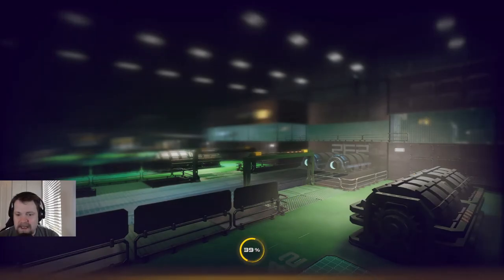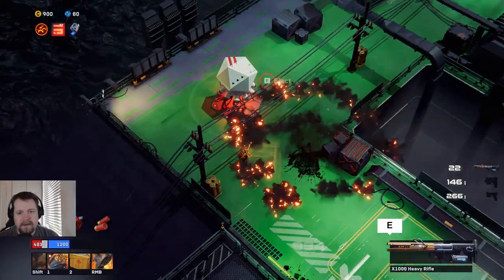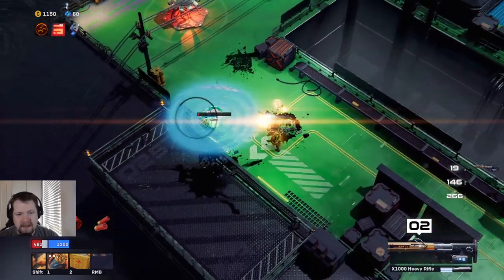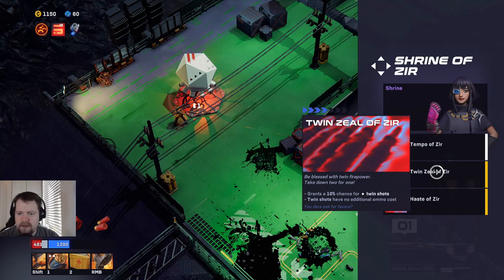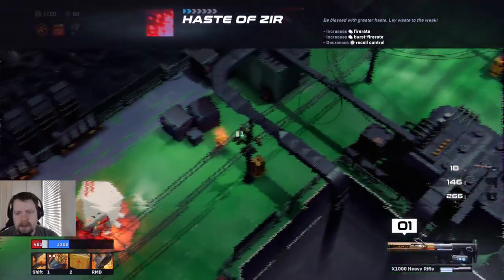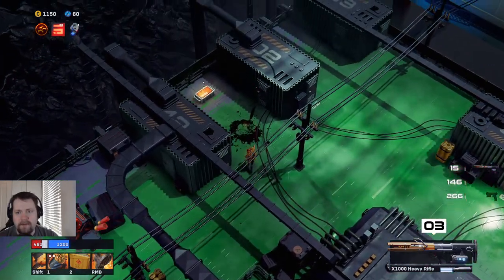Let's take care of these people first. What do we have here: 'Increase movement speed, increase damage against rooted, decrease the shield regeneration' — we don't want that. 'Grants 10 for twin shots.' Fire rate, burst fire rate — I like that, because the guns we have are not super recoil heavy, so we can deal with that better and just have faster fire rate. Item — love to see it.